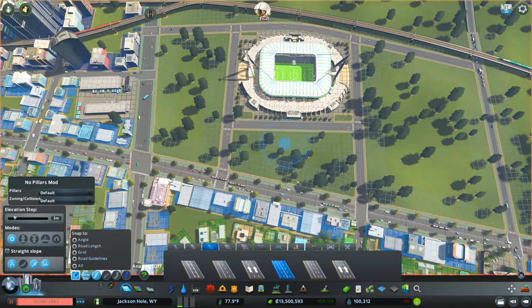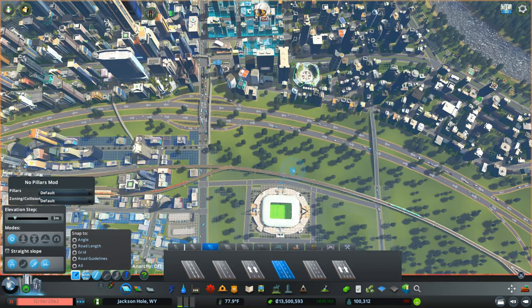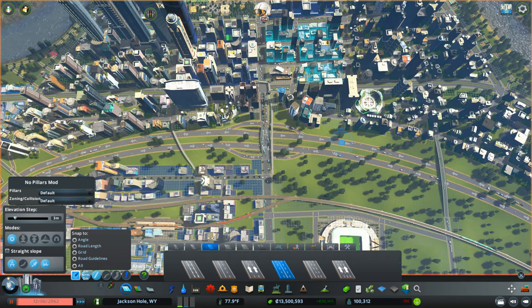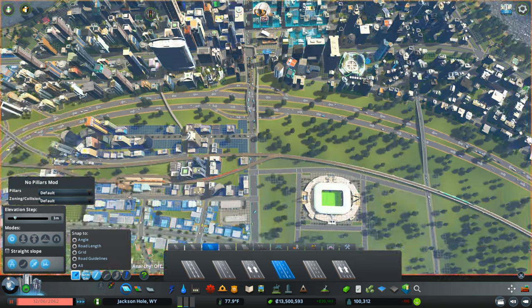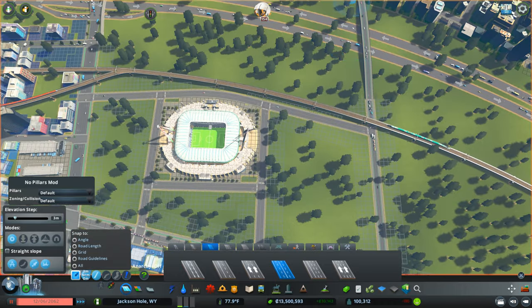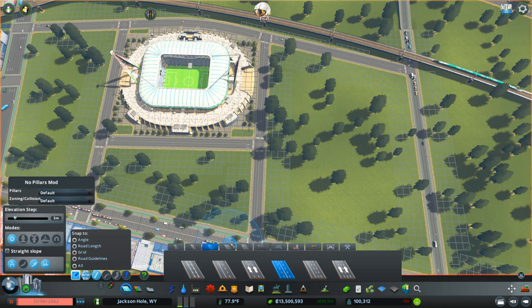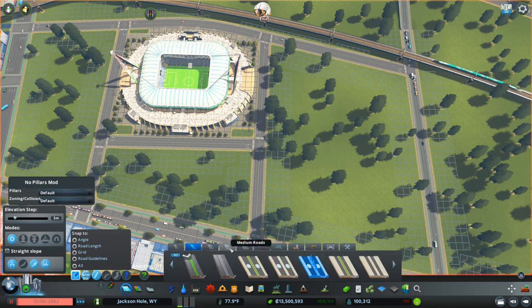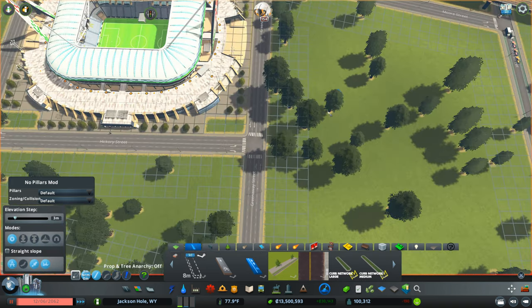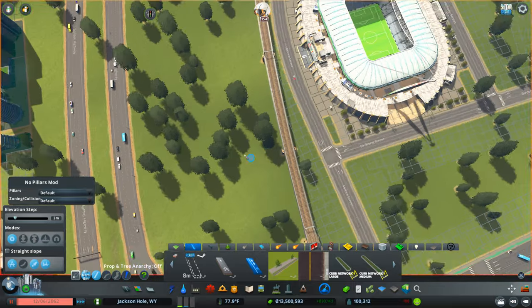I'm going to want to have a nice heavy pedestrian path to here, so I need to think that through. I'll probably want to put another pedestrian overpass here that goes straight to the corners, or maybe even stick it in the middle with a crosswalk, so I get all the pedestrian traffic coming from over here. We are connected to this road which has a bike lane, so I probably want to put a bike lane in. I'll go ahead and do that now.